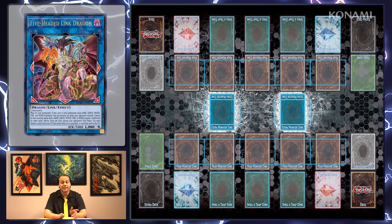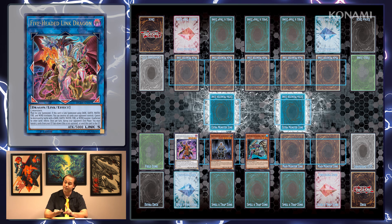Now if you happen to be playing a deck that uses lots of different attributes — Dark, Earth, Water, Fire, and Wind monsters as materials — you can destroy all your opponent's cards on the field as well. One deck that's pretty good at fulfilling that condition right now is Dragon Maids, and it'll get even easier for them in a couple of months, so if you were looking for a finisher there, I might give it a shot.